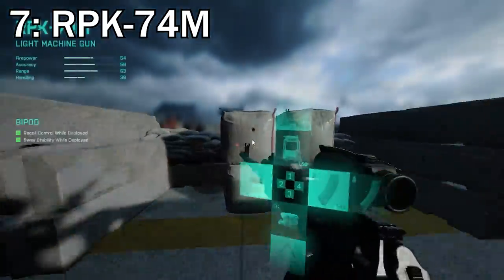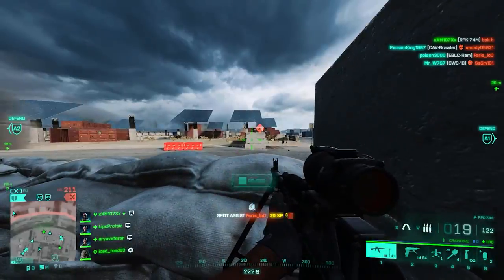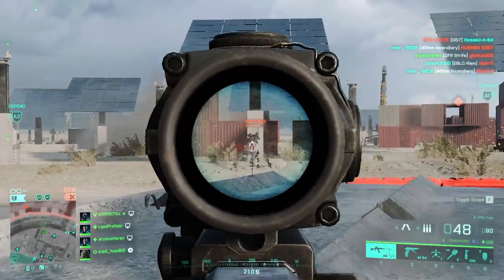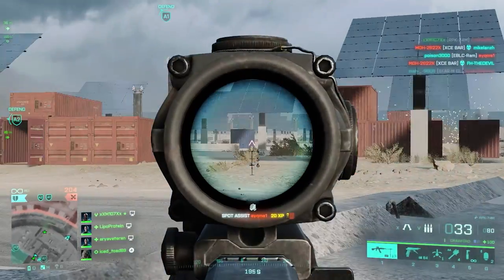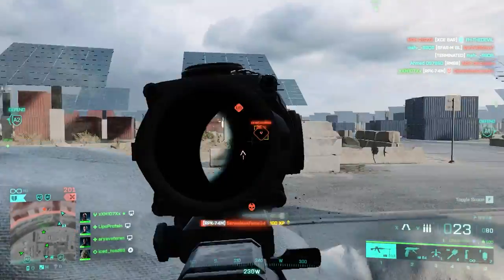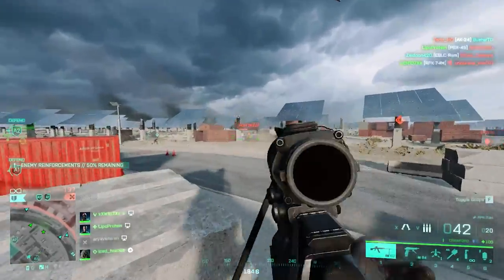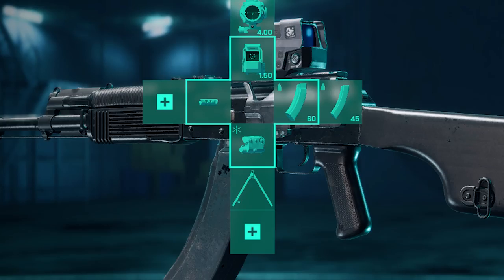At number seven we've got the RPK 74M, another vault weapon, and it beats the M60 by the smallest of differences — just 0.6 milliseconds — with a TTK of 347 milliseconds. The RPK in 2042 is a middle line between assault rifles and light machine guns, combining defining features of both weapon classes. The recoil is easy to get used to, the damage model is fine, and the fire rate is on point. For the setup, I'd go with the Archam Tactical Muzzle Brake to handle horizontal recoil, the LS1 Laser Sight coupled with a bipod for longer ranges, and use all ammo options available.